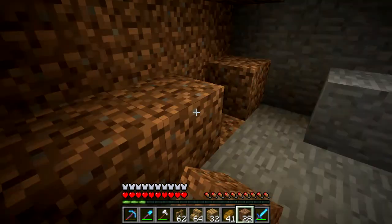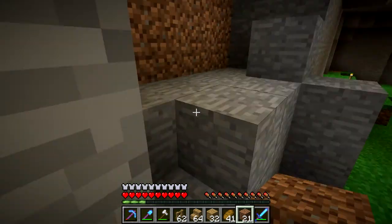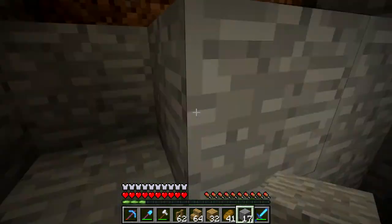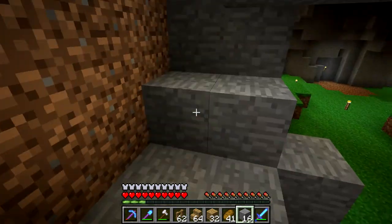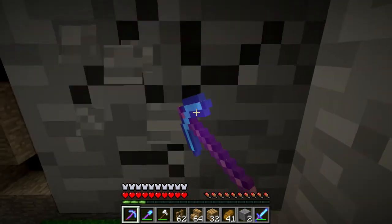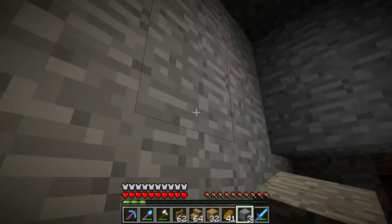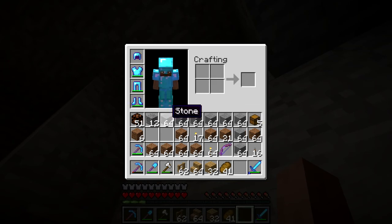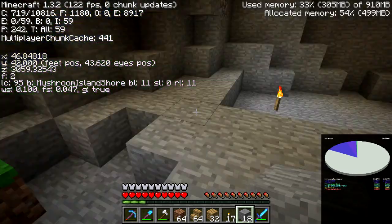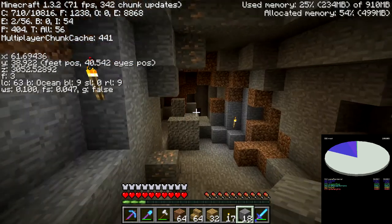Another thing I want to get rid of is a lot of these alcoves and paths leading off. I know I said I wanted to make it all kind of representations of the different biomes above ground, but for now this main area should just be pretty singular and open, not having any little spaces like this. I know I said this strand was going to be the nether strand, but I've changed my mind.